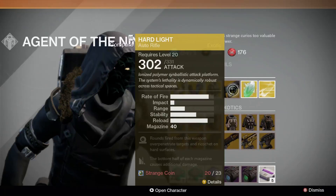The exotic weapon this week is the auto-rifle Hard Light. Rounds over-penetrate and ricochet, and the bottom half of each magazine causes additional damage.